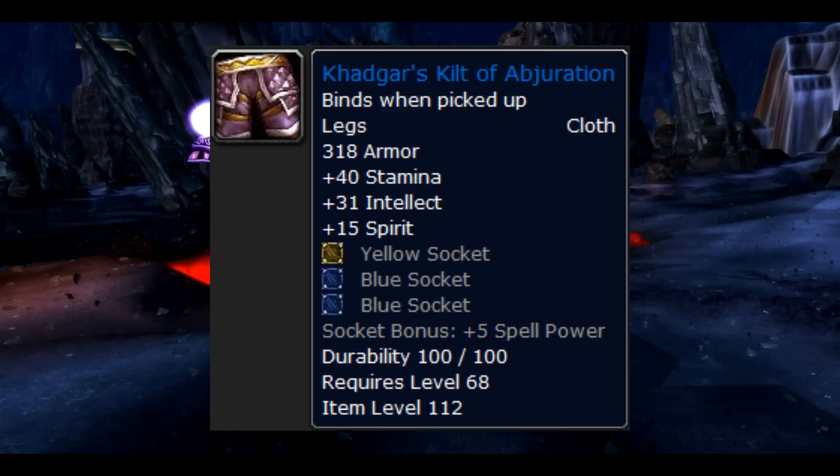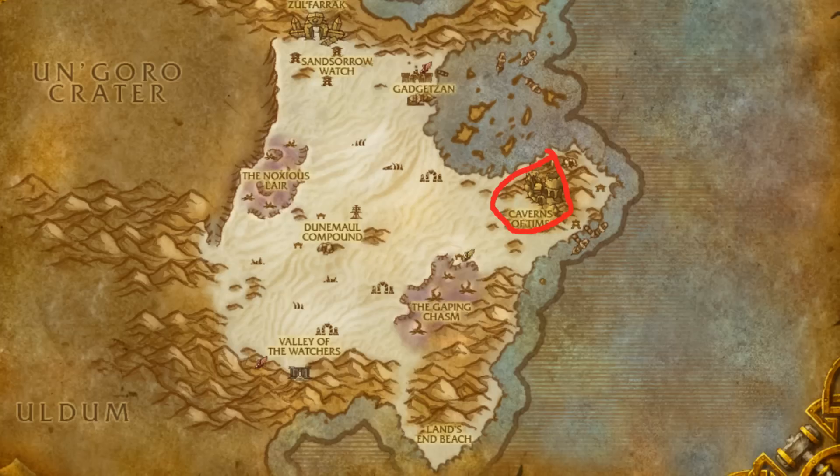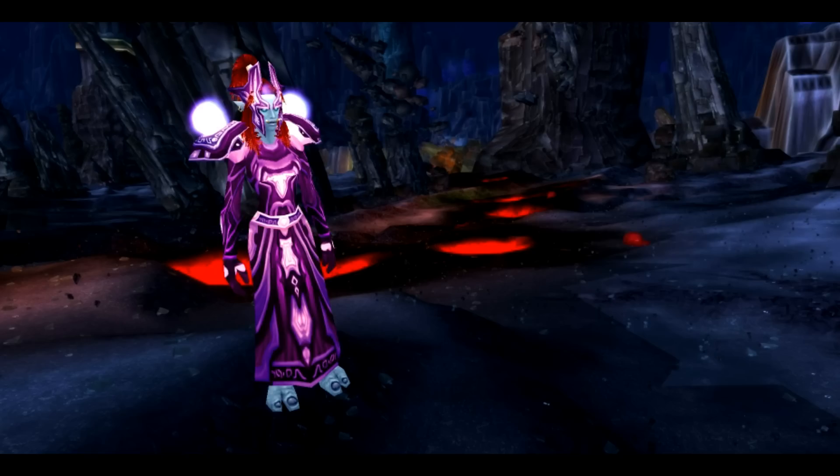The legs are the Khadgar's Kilt of Abjuration. It drops from Temporus in normal and heroic Black Morass in Caverns of Time and it has about a 15% drop rate.